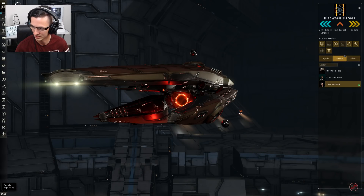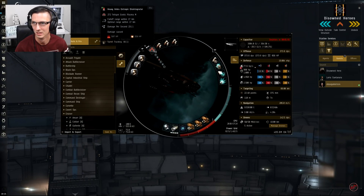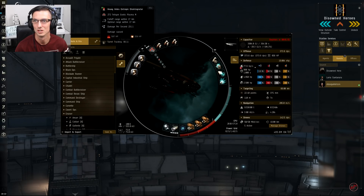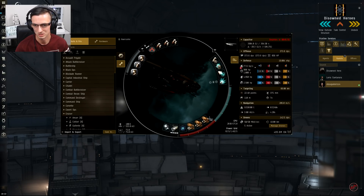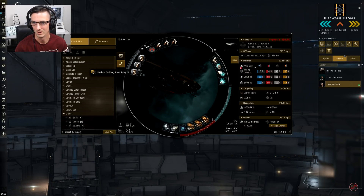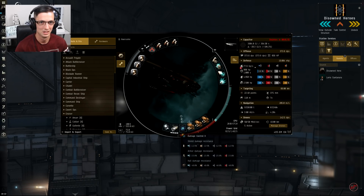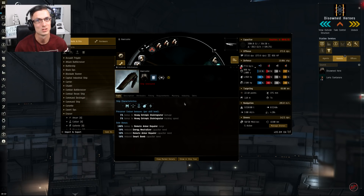It's already straight down to structure and due to come out of reinforcement any time now. I'm going to be using the Vedmak — pretty sure that's how you say it. This is the fit I'll be using. I still can't use the tech two disintegrators and tropic disintegrators yet, so I'm using the faction ones, with some small neutralizers and a few bits and pieces — nothing too special. Still trying to figure out how to fly these things.